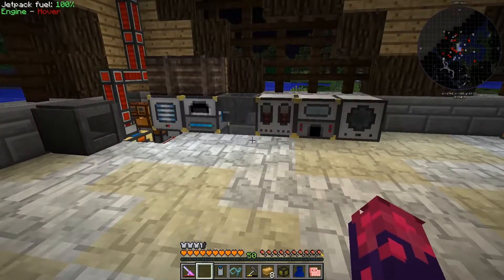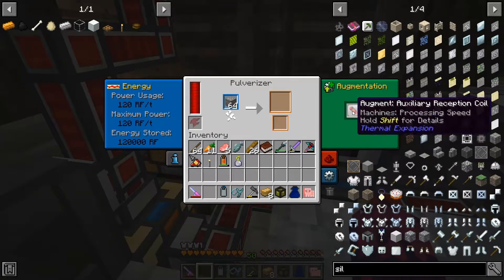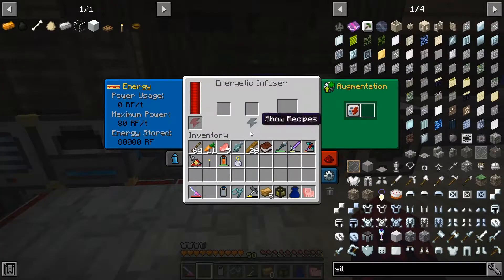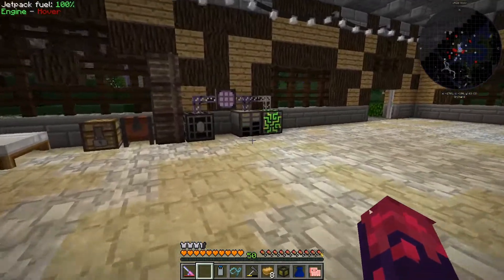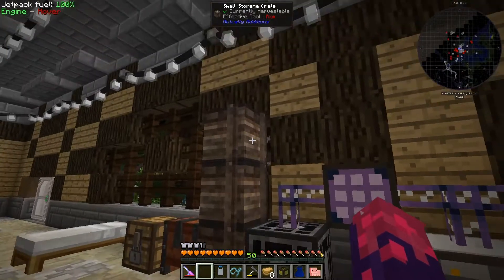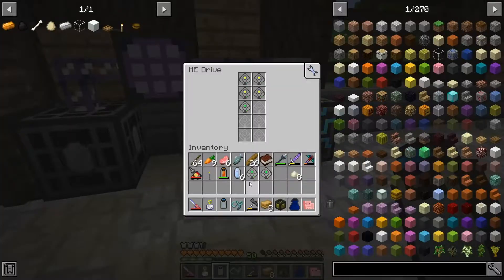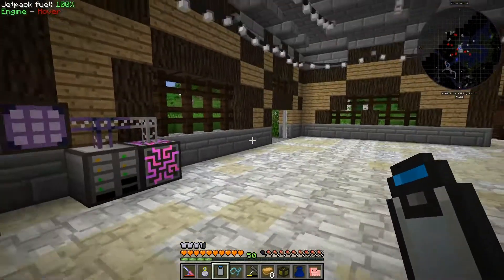Back at the base. I have upgraded my machines to reinforce rather than hardened. I've also put a few augments on these two machines here — it just speeds up the processing. And I put an augment on the charger that speeds up charging. That's all the changes I've made between episodes. Now I'm going to make some more storage cells so I can keep more in here. I've got two 16K ME storage cells — throw those in our system and we've got quite a bit more storage.